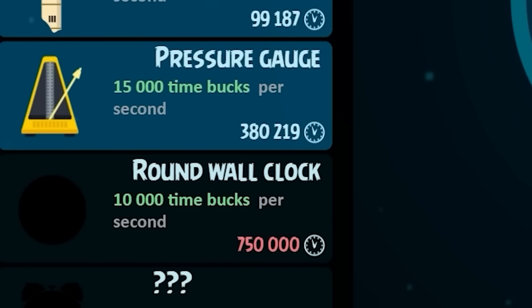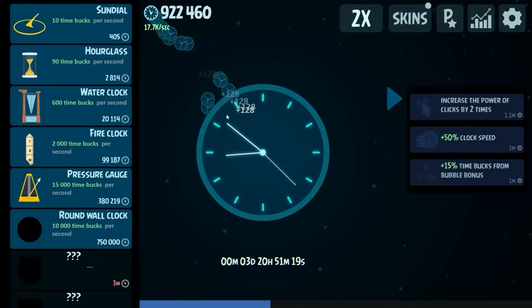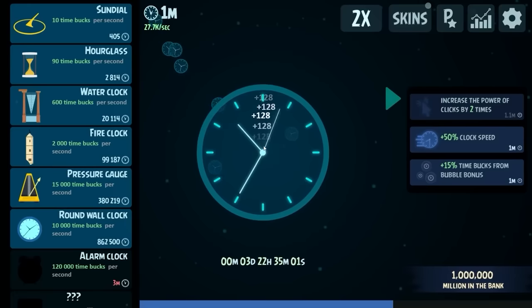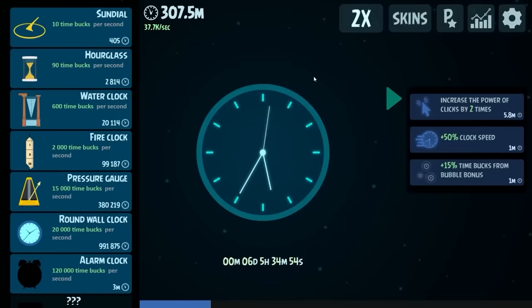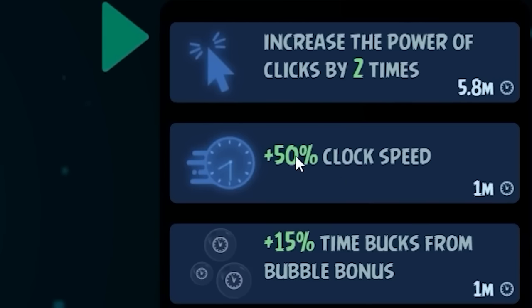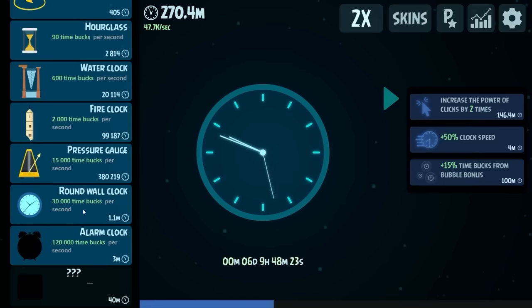If we can't buy three pressure gauges for the price of the round wall clock it's better to just buy the round wall clock — and it's only $750,000 so why would we not buy that? We're making that very quickly now. Even the bonus gives us $100,000. $30,000 a second — with regular clicking we've made a million dollars in no time at all. So we could buy another one of these for sure, up to $40,000 per second. I decided to go for a swim in a pool of coffee for a few hours — we had $307,000,000. The first thing we're going to do is increase our clock speed and bubble bonus, then also increase our clicking by four times.